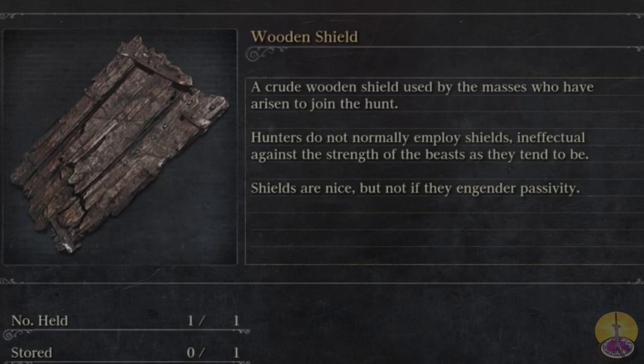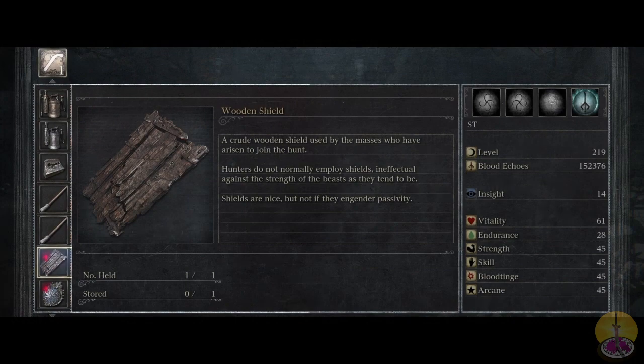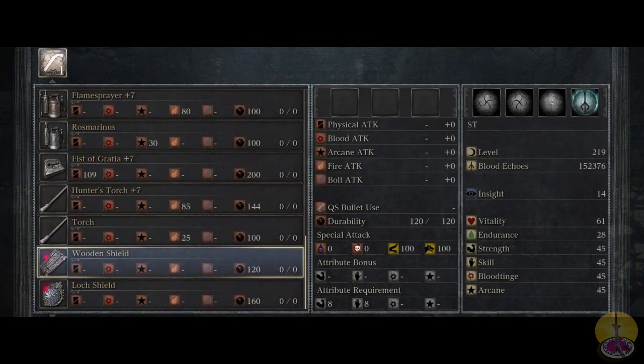So yeah, they're not that great, at least not the wooden one. I'll review it briefly. Stat-wise, there's not a whole lot to say here. You got no basic stats, durability is 120, and the attribute requirement is 8 strength and 8 skill, so pretty much anyone can use it.